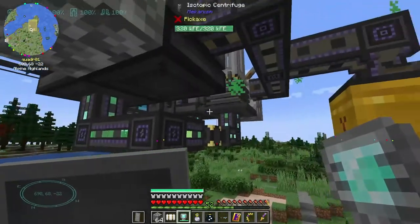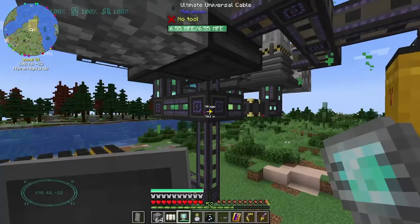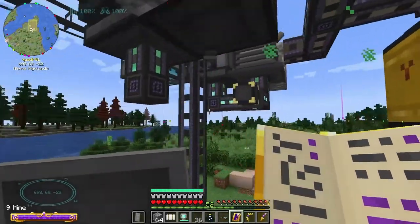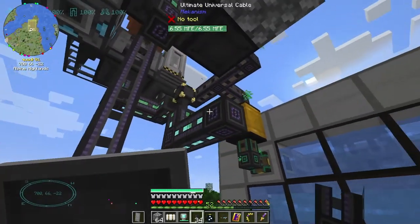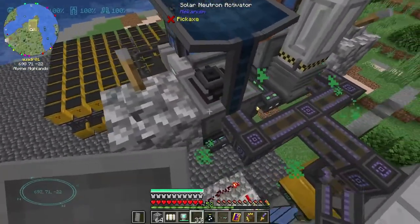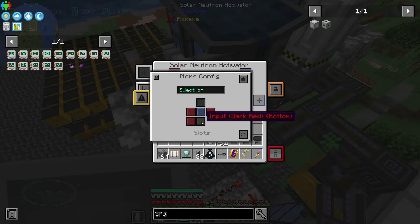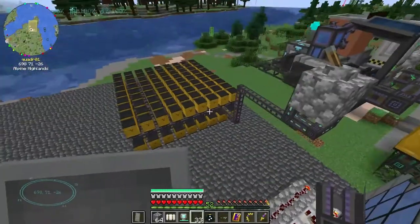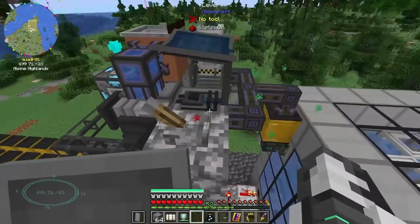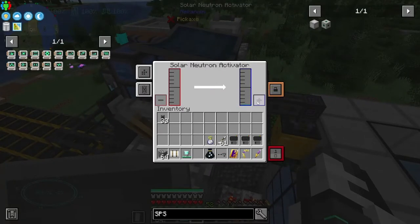And divert the power a little bit down. We can run a pipe out of the bottom — hopefully it'll work. Can you do bottom? Yeah — output. Now that we got this, it's almost full and it's going to start building up more polonium. I really need to be able to pull this out because once this fills up, then the stuff in the nuclear reactor will start building up.